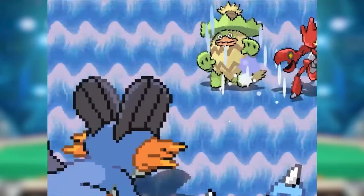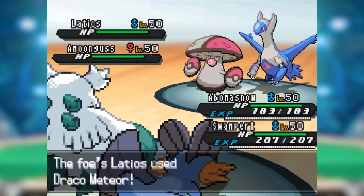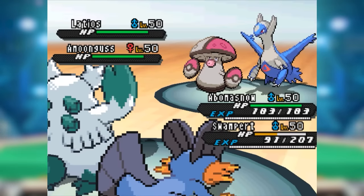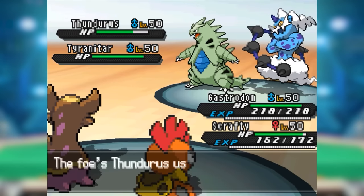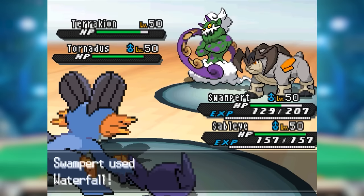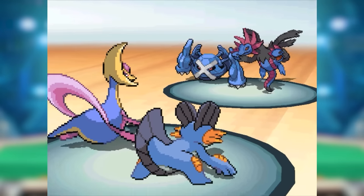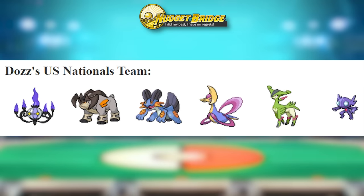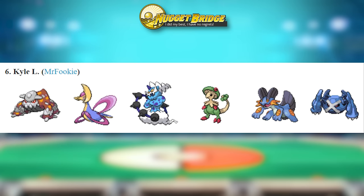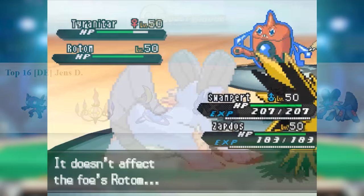Swampert didn't really have any defining needs in Gen 5 VGC. Much like its OU counterpart, it had no role to play in the weather wars, nor was it particularly apt at taking on most weather abusers. Sure, its typing was great against Thundurus and Zapdos, but it shared that typing with Gastrodon, which was much better thanks to its Water immunity via Storm Drain. However, a select few innovative players did use Swampert's unique offensive potential — in 2012, Dawes used a max Attack Adamant Ground Gem Swampert to top-cut U.S. Nationals, and in 2013 Kyle L used Swampert to reach top 6 at U.S. Nationals Seniors, while Nabil L reached top 16 at German Nationals.